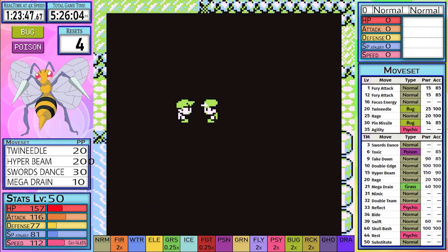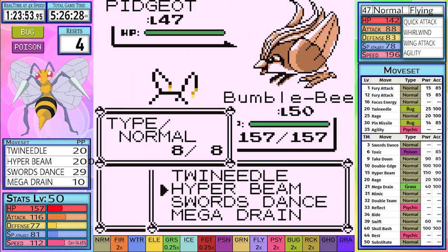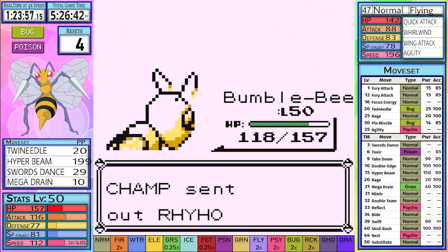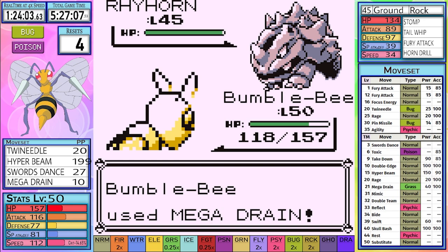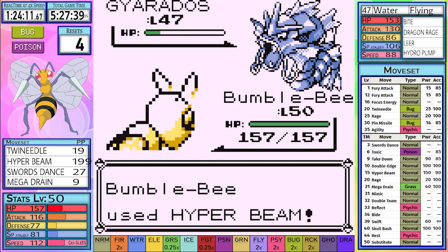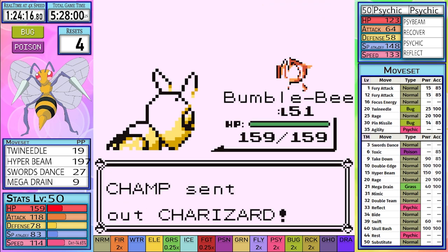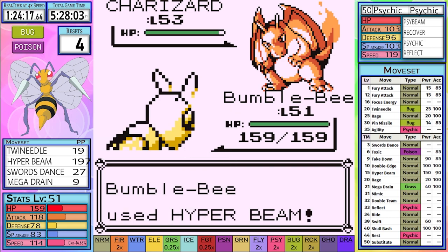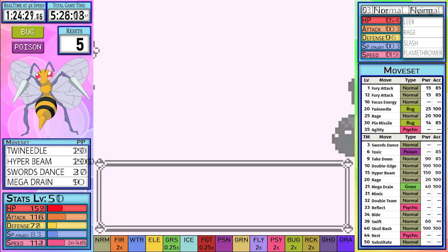The next run is the same all the way up to Charizard, so we'll speed up the footage. With full HP once again, we already know that we can survive a Flamethrower with enough HP to be out of range. Charizard comes out and we use Hyper Beam — and we crit. Whatever, let's take our hit and move on. Flamethrower crit. Okay. Sure. How are we gonna lose this next one?